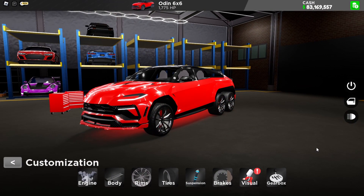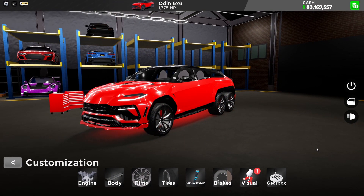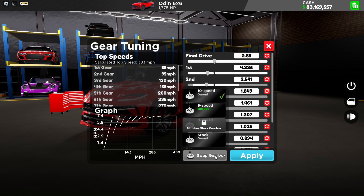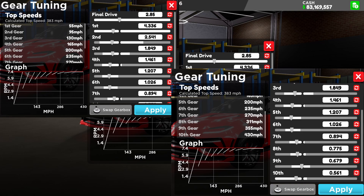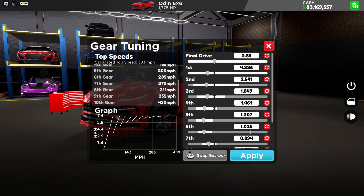I think the gear setup on the Odin 6x6 — yeah this car is actually pretty fast, and it can actually hit higher top speeds, way faster than the Mercedes-Benz 6x6. Let me go to the gear box. For the swipe gear setup, I recommend using 10-speed because it can actually hit 430 miles per hour. I'll screenshot this so you guys can copy and paste it. Let me apply this and let's drive.